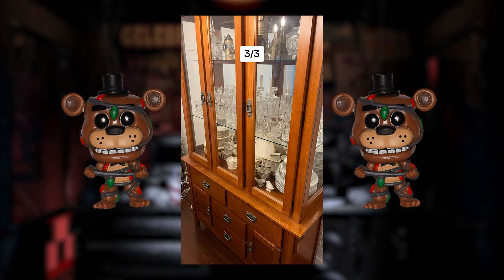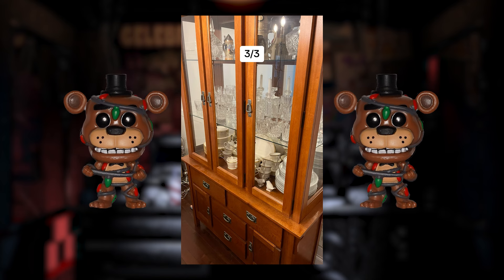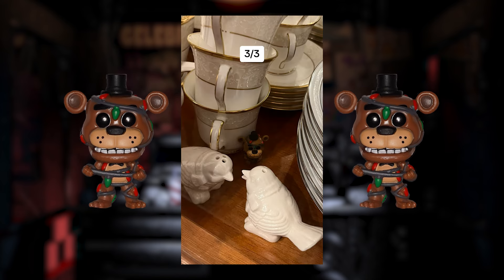Now here is your final photo in this episode of FNAF I Spy. Go ahead and try to find Freddy in this picture. Here comes the answer in 3, 2, 1, and there's Freddy. Be sure to let me know how well you scored in this game.